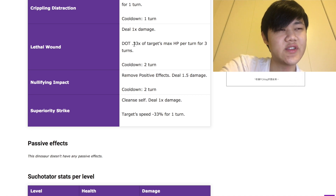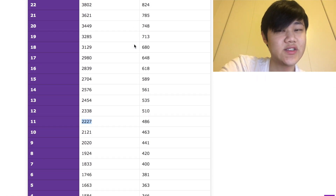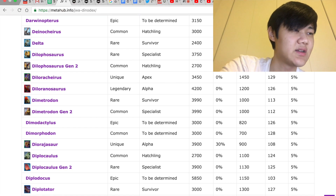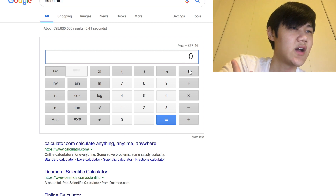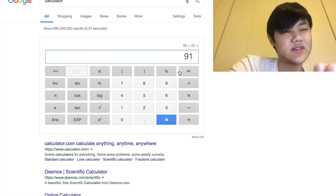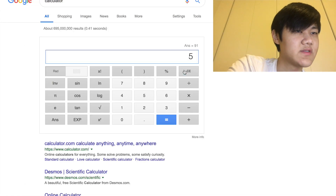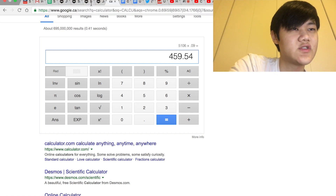Lethal Wound does 33% of the target's max HP for three turns. Then, assuming it doesn't swap out the next turn, you swap in Dimorphodon or Suchomimus — doesn't matter which. They come in and do another 25% of their health. So that's 66% plus another 25%, which is 91%. It's going to do 91% of their health. Diloranosaurus should be down to 9% of its health — 5106 times 0.09 — so that's down to about 460 HP.